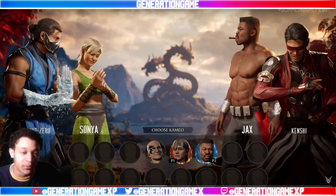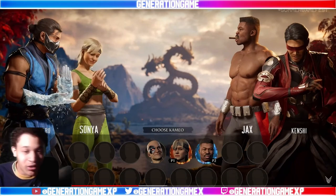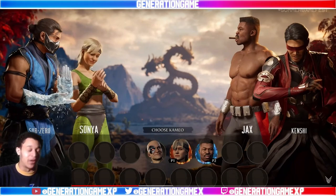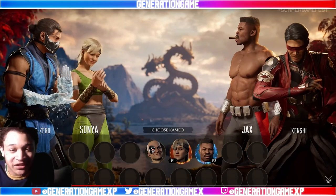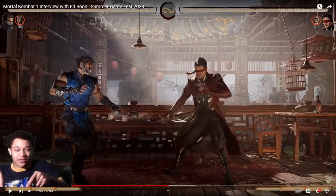Thankfully, variations are gone — they are done. Variations don't exist anymore and we are finally free! Now we move on to cameo characters. Currently we see Kano, Sonya, Jax, and I'm guessing Goro as well. I'm also curious why they didn't show the other characters already shown from the trailer, since we know playable characters will also be cameos. I guess they wanted to at least highlight the characters who are going to be dedicated cameos.